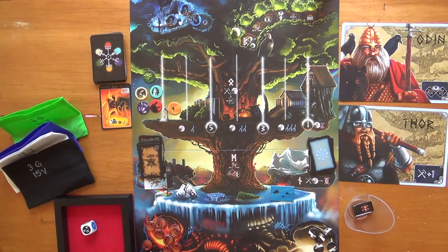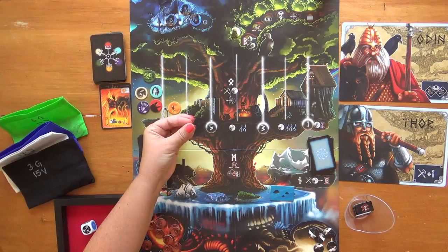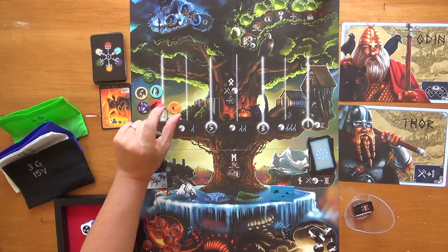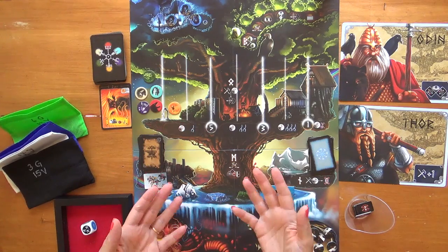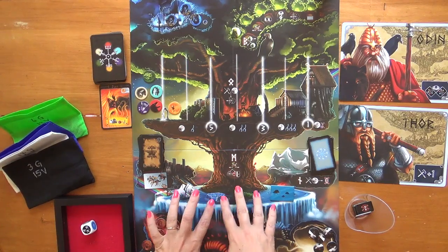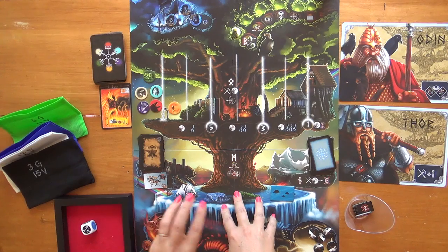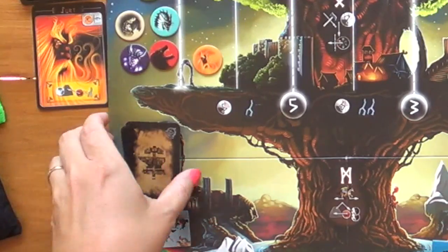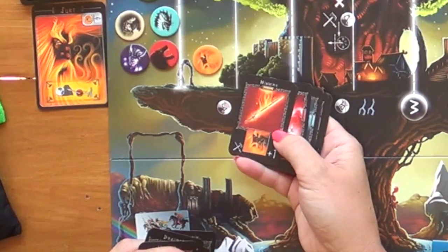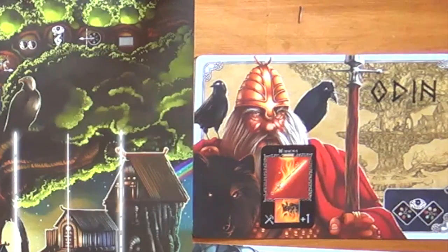Now it's our turn. Interestingly, there are no physical tokens for Odin and Thor on the board — you simply declare where you're going and take your actions. I know I need to get some allies and some weapons, so the first thing I'm going to do is come to the forge and grab a weapon that's effective against Surt and add it to Odin's stash. That's my first action.